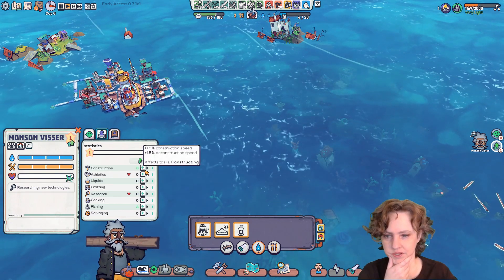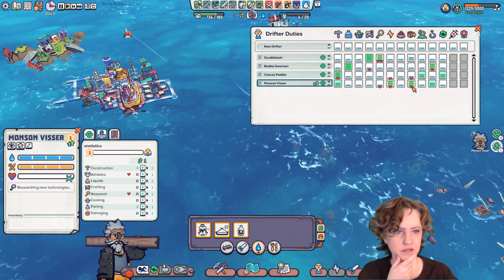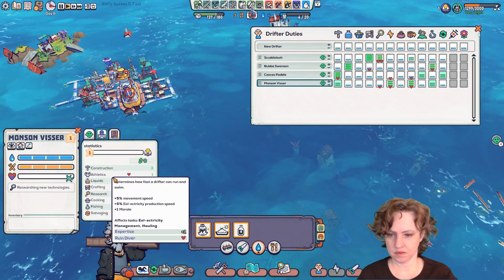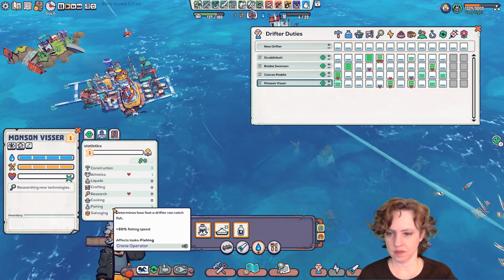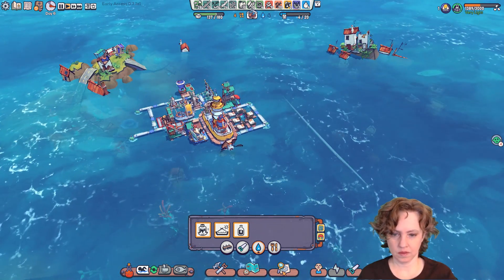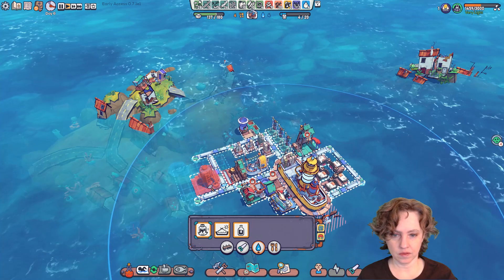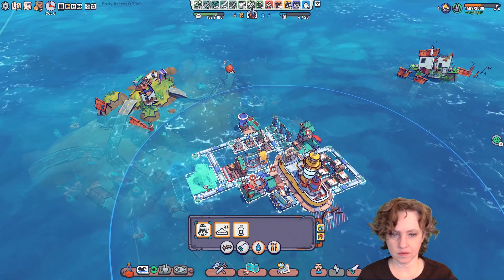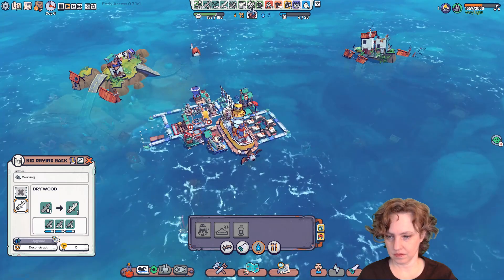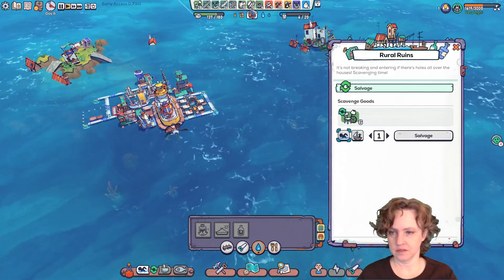Oh yeah, I think we want construction here. I cannot remember. Construction, energy, and hauling. We can make this now — this is so important. Did I upgrade all of these? Yeah, okay good. So what about rural ruins? Those just have scavenged goods. It seems like I should focus my energy on stuff that I don't have to break down.